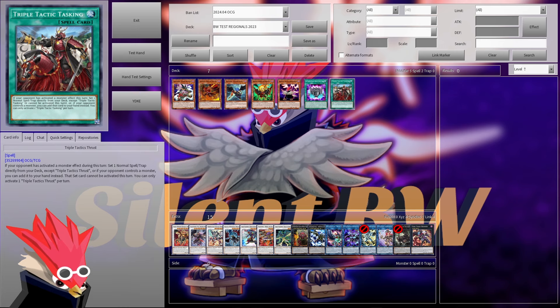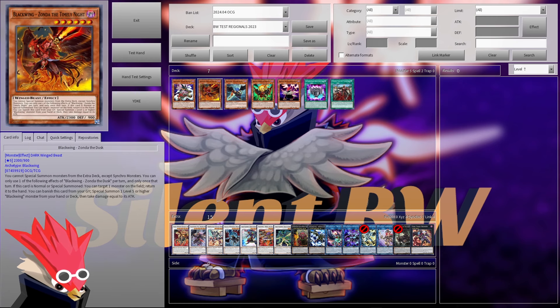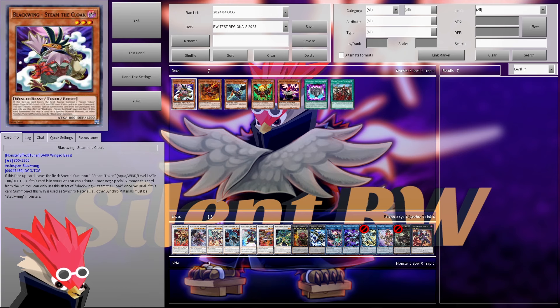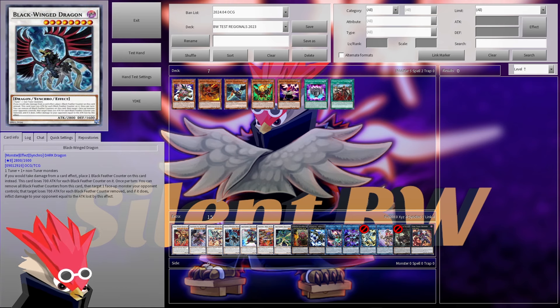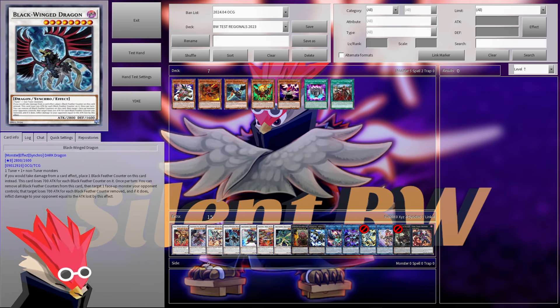Another way to play Summoned Sorceress is to special summon something that's a bad draw from your hand to your opponent's field and take advantage of it. For example, if you hard draw into a Steam, you can special summon it to your opponent's board, then special summon Rikery to destroy it, and now you have your Steam in the graveyard. Another use is Blackwing Dragon's burn effect — if you want to burn your opponent, you need them to have a monster, and Summoned Sorceress can help set that up.